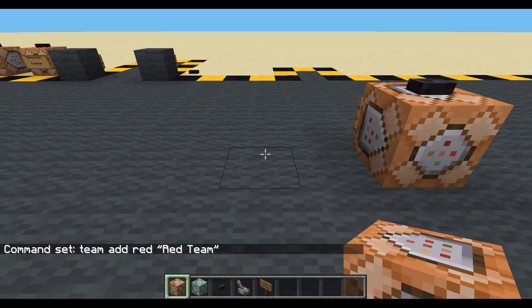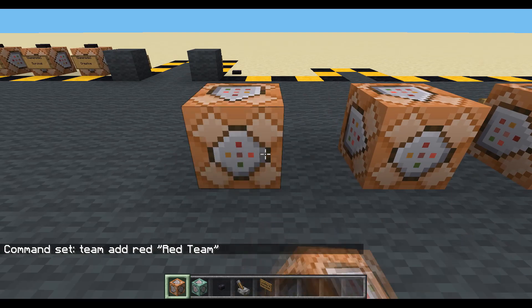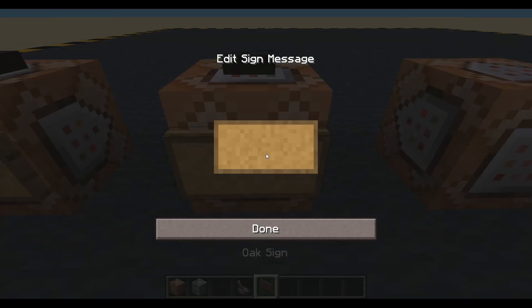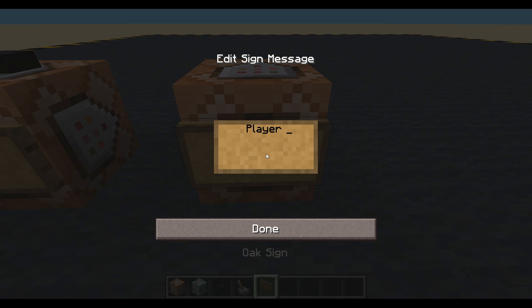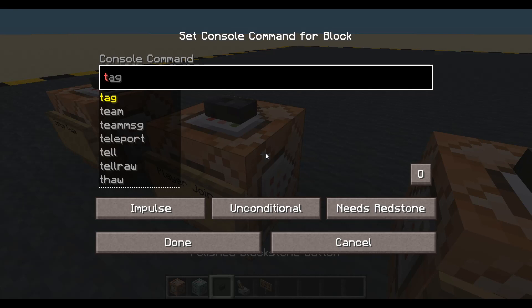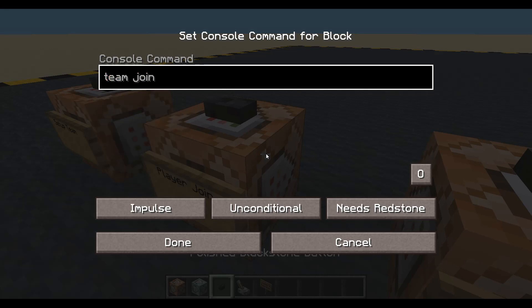Let's have a button so I can join the team and I can leave the team. For player join, we'll just do player join — that's all we need. For player leave, I want to join the red team: team join, red, nearest player — or any selector you like.